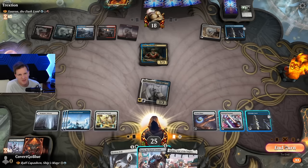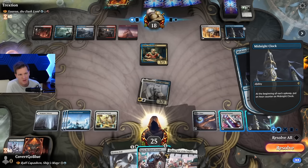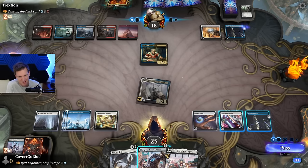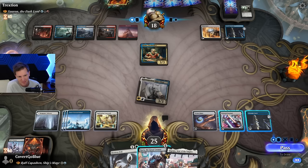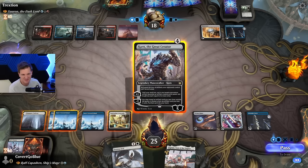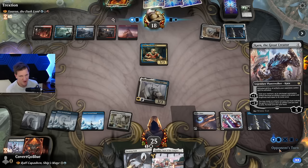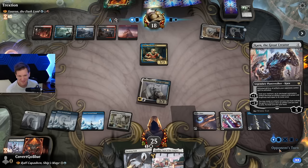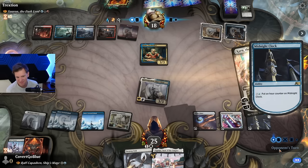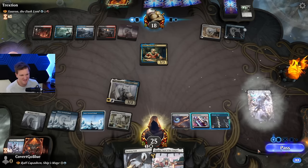Let's see if our opponent wants to use their clock and allow me to flash in Karn. They've got something, don't they? Have to be careful. Does feel like they know something — makes me nervous. This is on their upkeep, by the way. Resolves! They're doing it.